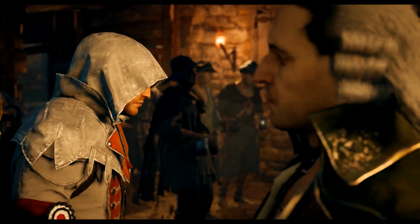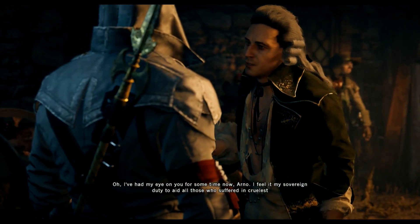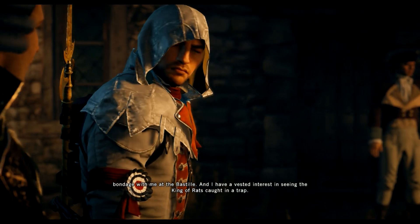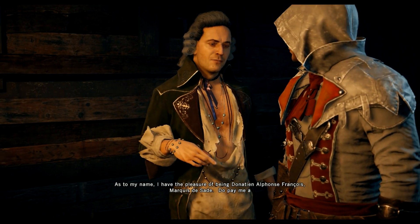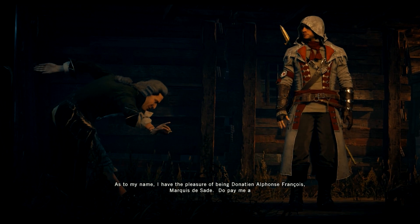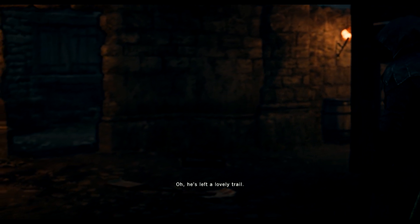The mysterious stranger introduces himself: 'I've had my eye on you for some time. I feel it my sovereign duty to aid all those who suffered in cruelest bondage with me at the Bastille. And I have a vested interest in seeing the king of rats caught in a trap. I have the pleasure of being Donatien Alphonse François, Marquis de Sade. Do pay me a visit when you've tired of chasing vermin.' He leaves a trail of blood to follow.